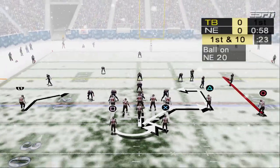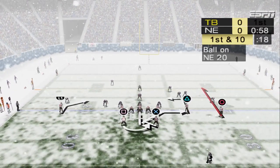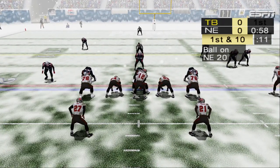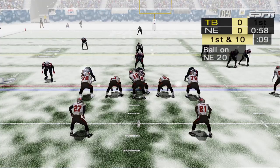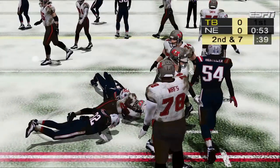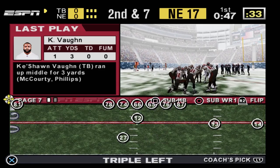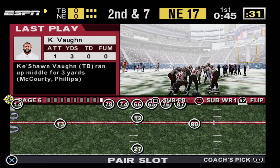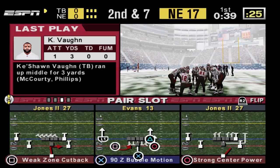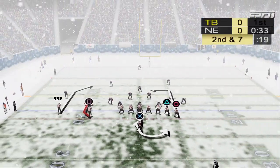The Buccaneers are going to try and capitalize on the interception. They'll start this drive at the 20-yard line. Vaughn gains three yards, and that will bring up second down. Second and six, ball at the 17.